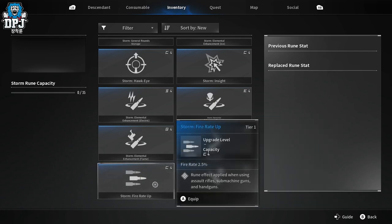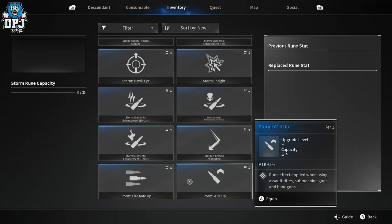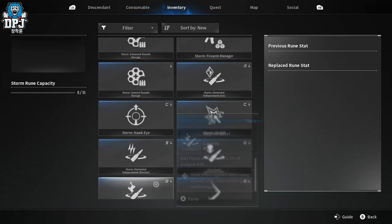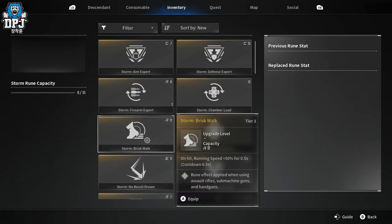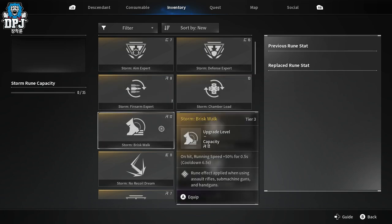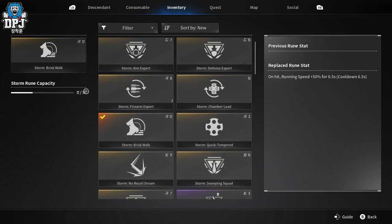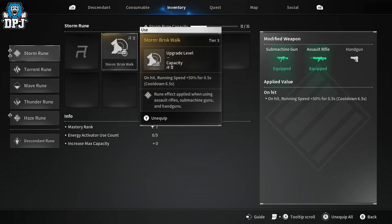On an empty rune slot you click on it and you'll see runes you've found, looted, or been rewarded. These runes affect the said weapons. The rarity goes from rare to epic to legendary - the better they become and the more things they offer, but they also take up more of that capacity. It's a simple system: if one has a 12 next to its name and you select it, it takes 12 of the 35 capacity, leaving you only 23 to use on other runes.